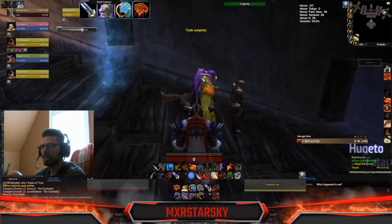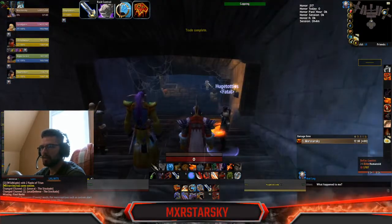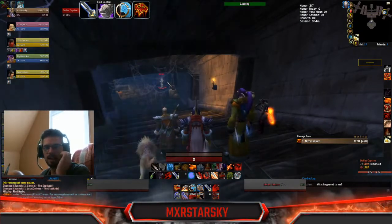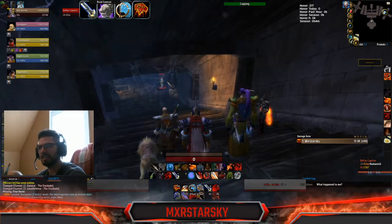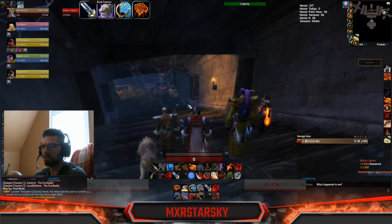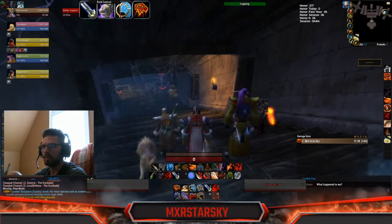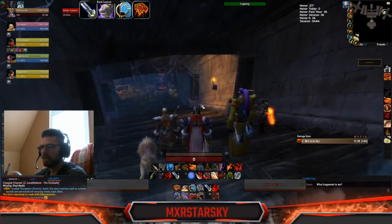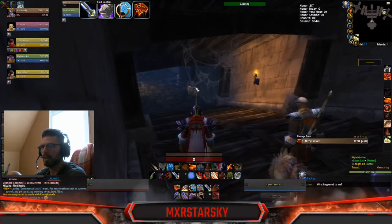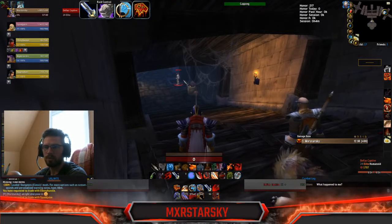I am in Gnomeregan, Alliance side. Stock Gains is actually a really good boost — it goes all the way from level 15 to about 30 is where you start losing XP and stuff like that. I charge three gold per run; most people charge two gold.